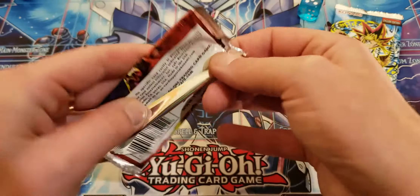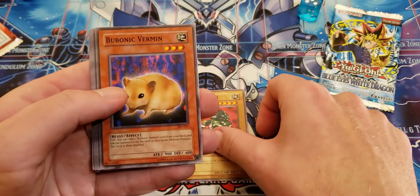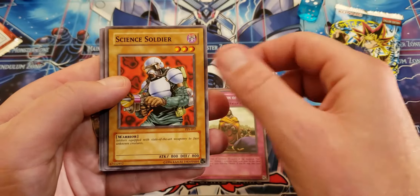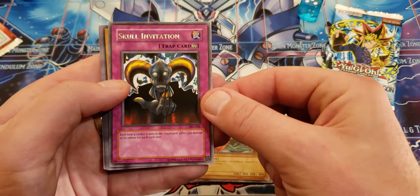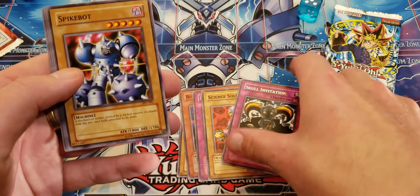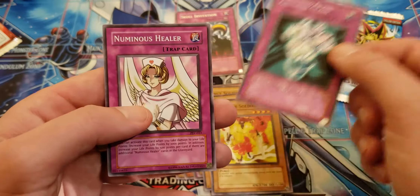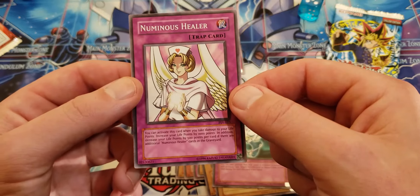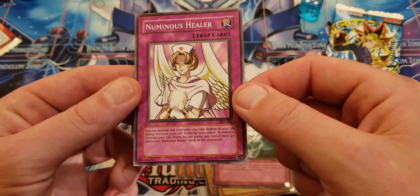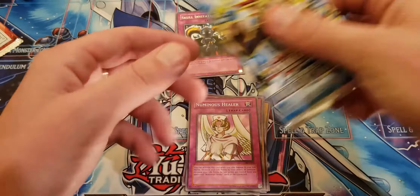Is there a Blue Eyes in there? Oh my god! Pharaoh Servant — where you at? Anitiank — I remember using this card. Bubonic Vermin, Regulation of Tribe, Science Soldier. Skull Invitation: each time a card is sent to the graveyard, inflict 300 damage to its owner for each card sent. Spike Bot, Dark Fire Soldier Number Two, Armored Glass.